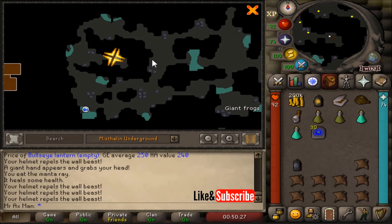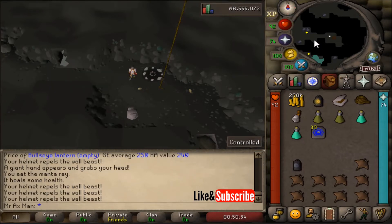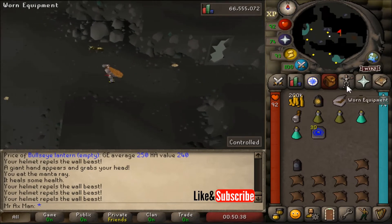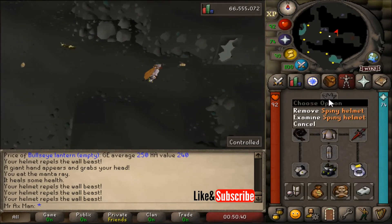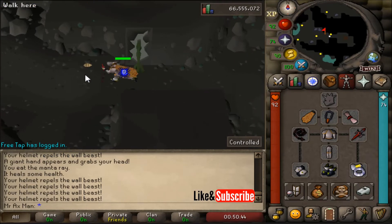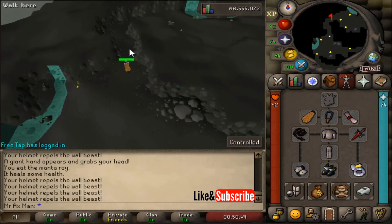Just so you know where we are, the cave crawlers are just to our east where my mouse is. Go ahead and run by this hole in the wall — it may get you, it may not — but you want to make sure you have that slayer helmet or spiny helmet on, because if you don't, this is what happens: it bounces off you. Otherwise you could take damage up to 16, maybe higher, so we don't want that.